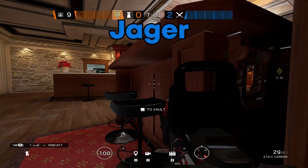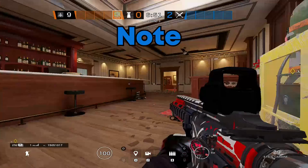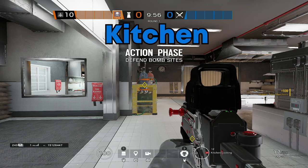And I think that about covers it. Granted, all of these strats are completely subject to change - a lot of teams might want to run Melusi or any other operators if they feel more comfortable, but this is just my ideal lineup for a cafe upstairs. Next, we move on to Kitchen.